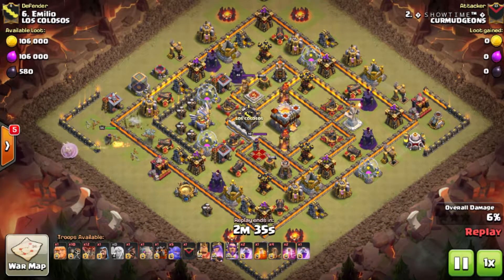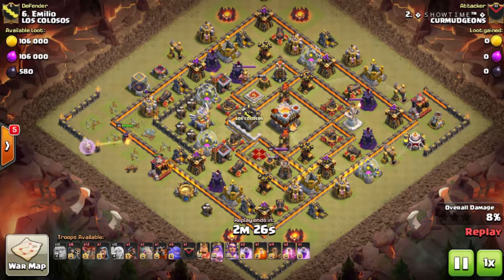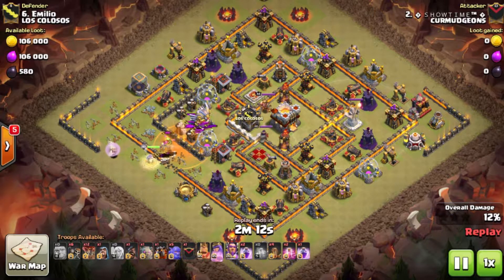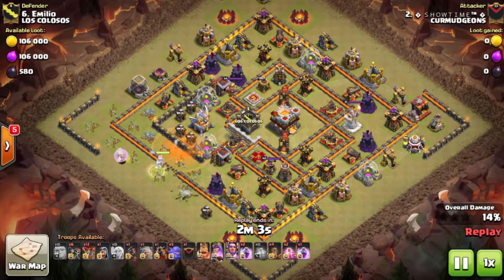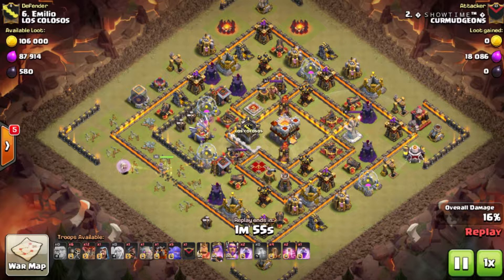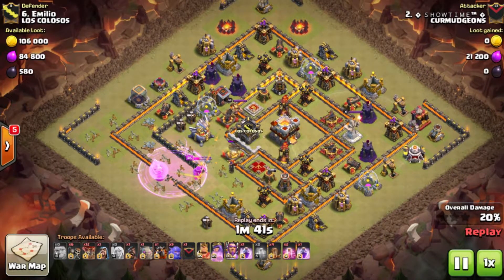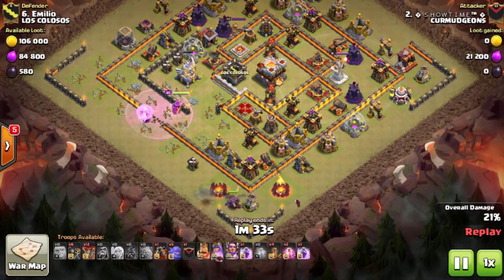Showtime is coming in with a Queen Walk Gobo La Loon. He starts his Queen Walk around 9 o'clock, with the queen taking out some trash buildings. He drops a giant to tank for his wall breakers, and a little bomb appears but isn't enough to stop the wall breakers. The CC comes out and he drops a poison. The queen takes out the witch, baby dragon, and goblins from the CC. He then waits for the queen to work her way to the Eagle Artillery, and she also takes out the enemy Archer Queen.